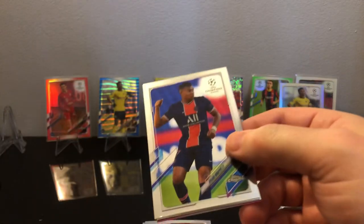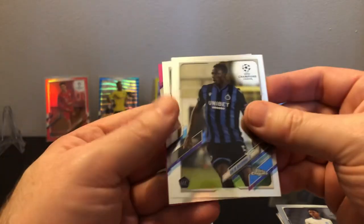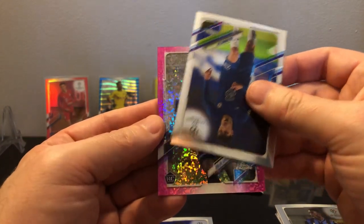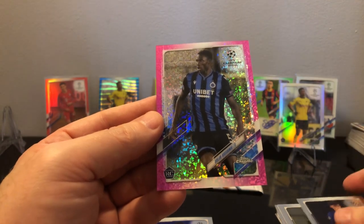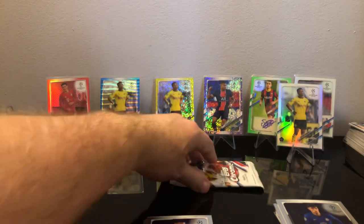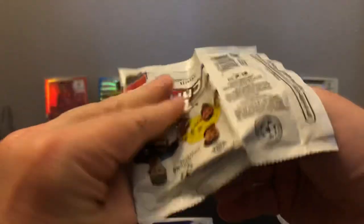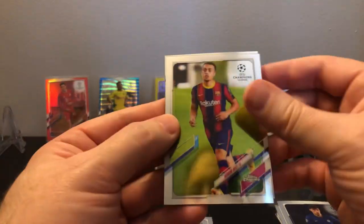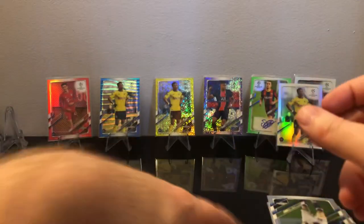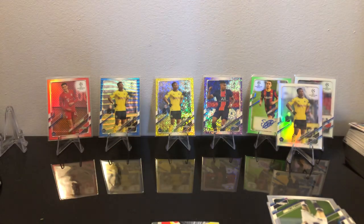We're hitting all the rookies here, that's good. There's an Mbappé. We got a pink speckle coming up — it is a rookie, numbered to 175. Last pack in this box — I kind of ruined that one, I saw Dest and Phil Foden on the end. Still really nice to have. All right, box three — let's do this.